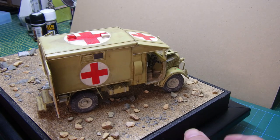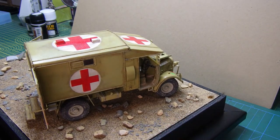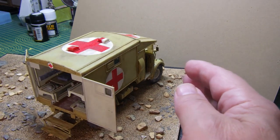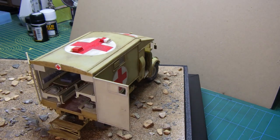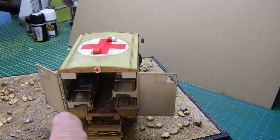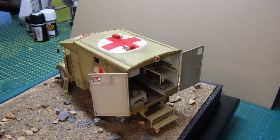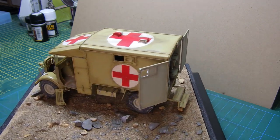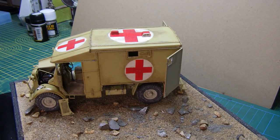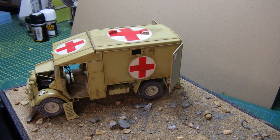We'll start on this side — obviously the driver's side. Got a lot more of the weathering done. The mirrors are on, doors are on, put a bit of stuff in the back there — a helmet and a couple of rucksacks. Come round this side: door swung back, hood's open now and the side panel's down here by the wheel.